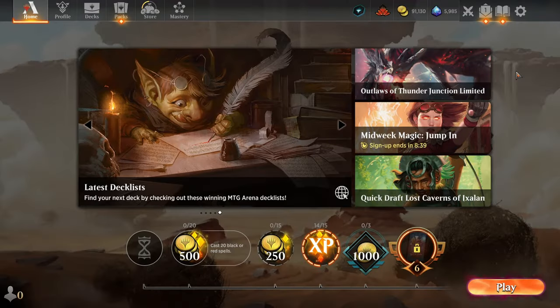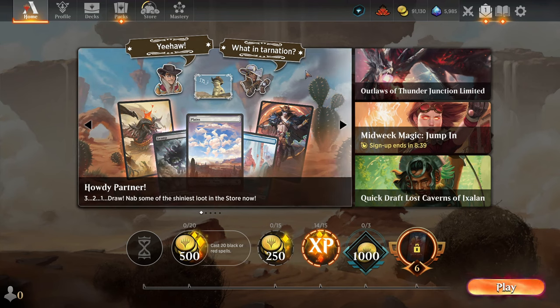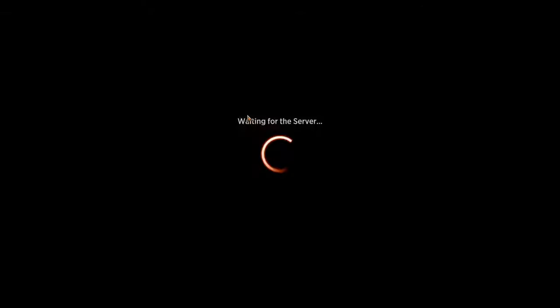Hello card lovers, welcome back to another video on the channel. I am Dad of Cheems and this is Magic the Gathering Arena. Today I have a little something special — I'm going to do my very first Outlaws of Thunder Junction video using a deck from MTG Goldfish. It is their mono red using the Slickshot.